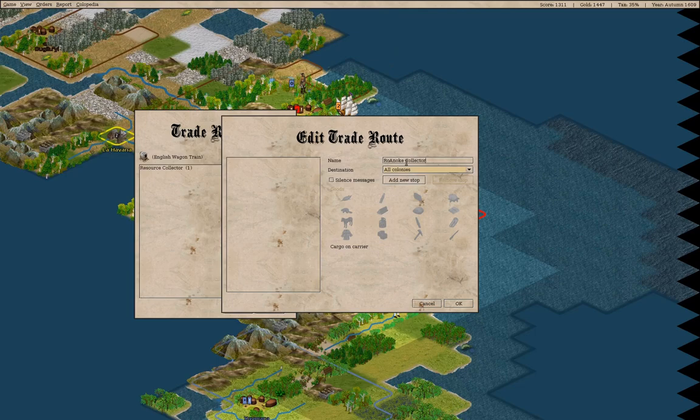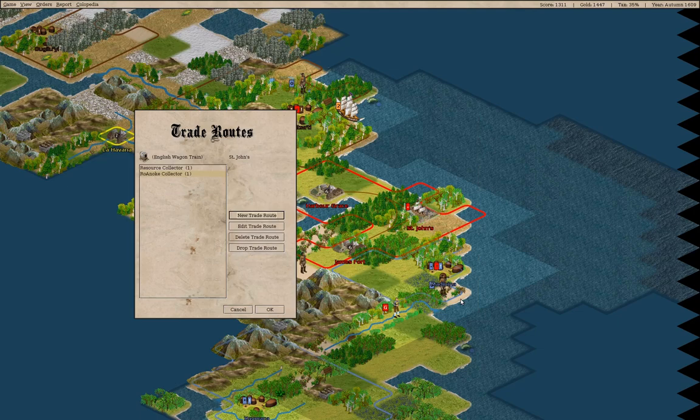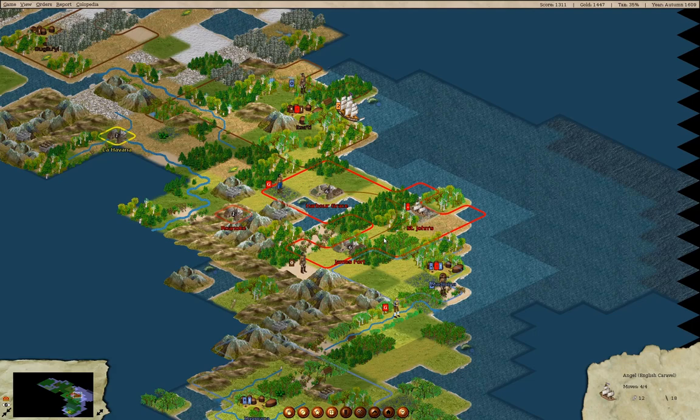Roanoke Collector — if we do Roanoke, this and this, add, then do this and see if that works. It's not blocking inputs for unit orders while a modal is active — that's a bug. Now we have a fur trader.